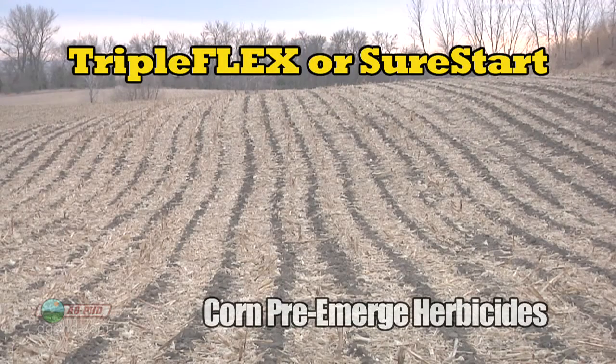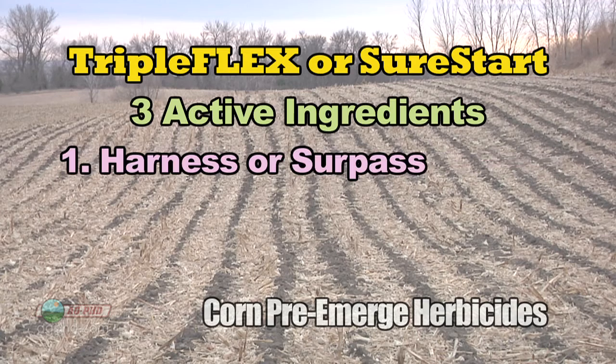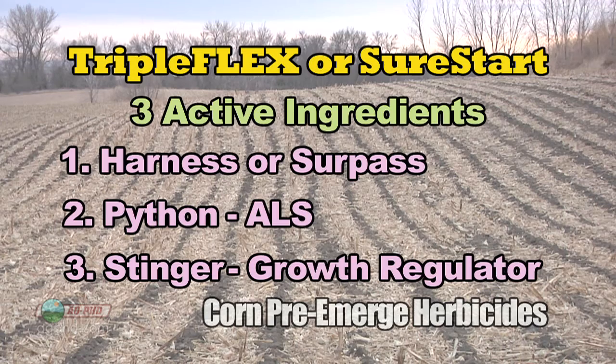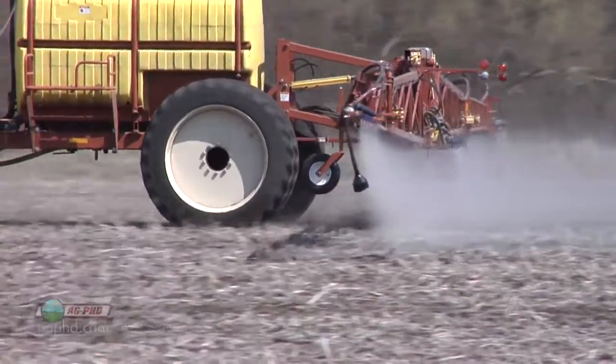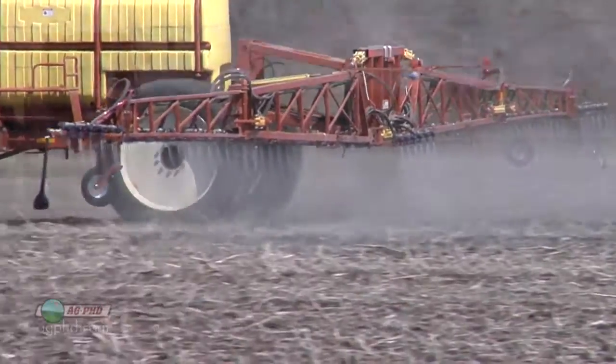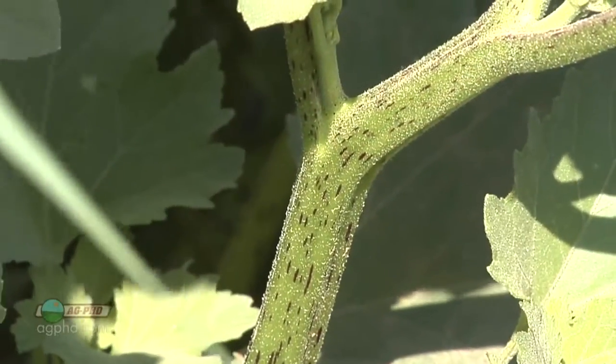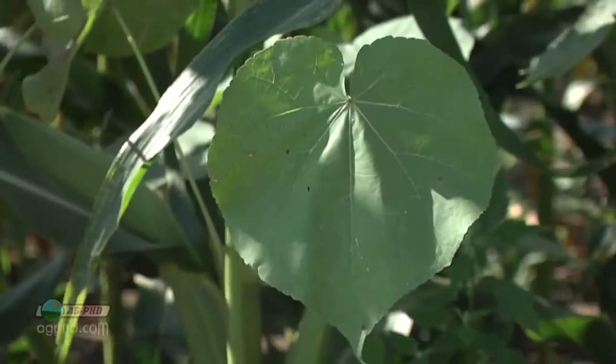Triple Flex and Sure Start have three different active ingredients: the Harness or Surpass component for grass, then Python and Stinger that make up the broadleaf component. Python is an ALS-type product and Stinger is a growth regulator, so you've got three different modes of action. These have been really popular products across the upper Midwest. They do a nice job on small-seeded broadleafs and also have some reach on larger-seeded broadleafs like cocklebur, sunflower, and velvetleaf — they aren't perfect but do much better than some other products. They're also a little bit less expensive, though maybe not quite as strong as Verdict's Sharpen component on some small-seeded broadleafs.